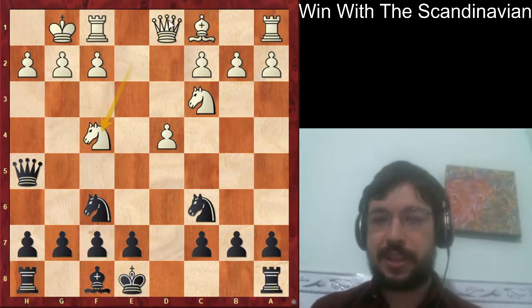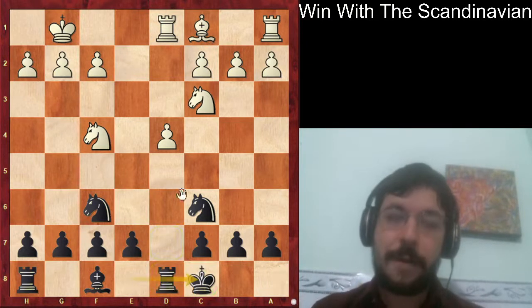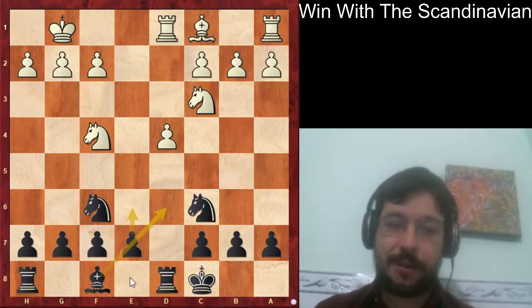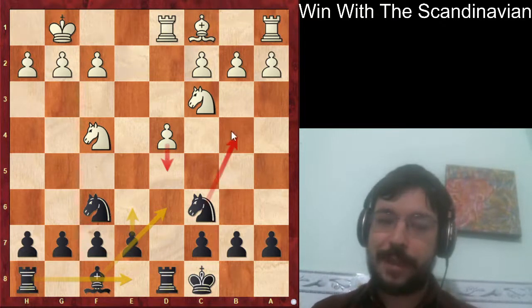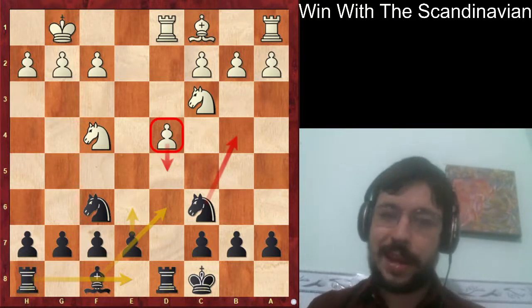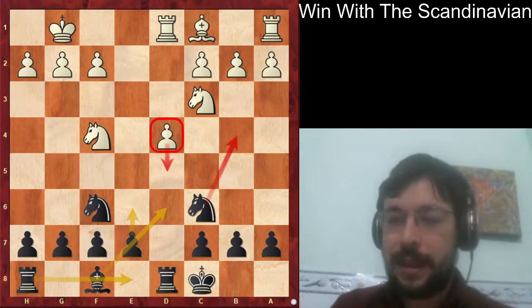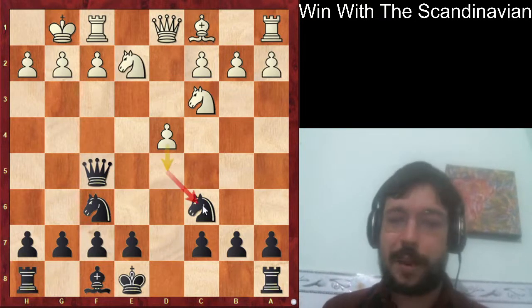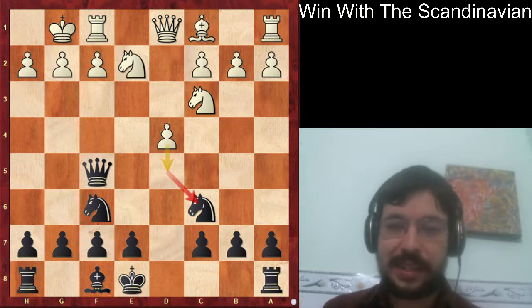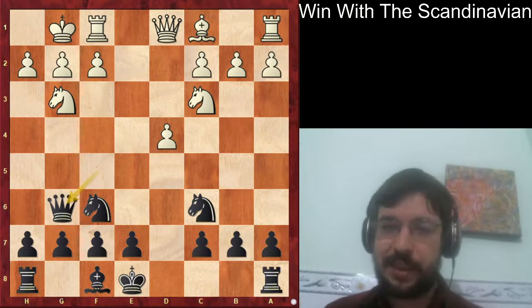One point to keep in mind: because you have a bit less space, you're actually quite happy with the exchange of queens in general. After takes, takes and e6, the more pieces get traded the easier it is to find good squares for the remaining pieces. Moves like d5 and knight b4 coming make the d pawn potentially a weakness for white even in the endgame. Instead black played queen f5, and if white had played d5 hitting the knight it would have given white some initiative.